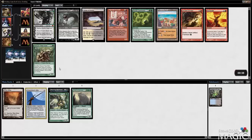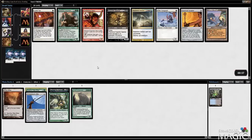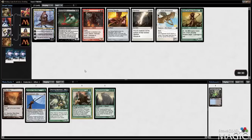Sakura Tribe Elder is good sack fodder and also fixes. Primal Command is pretty versatile. I like Ancient Grudge - it's excellent removal in this format. I think we'll take the Tribe Elder as it ramps. Could also take the port if I wanted to do some land hate, but I think I'm going to do Elder. Polokranos is not a bad card. Elves of Deep Shadow actually fixes for us too, so it's not bad.